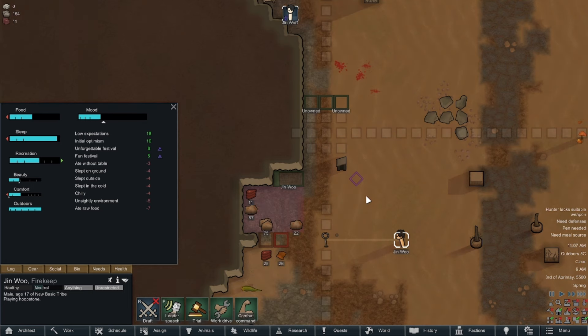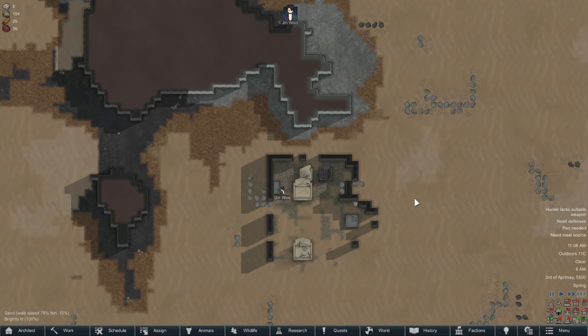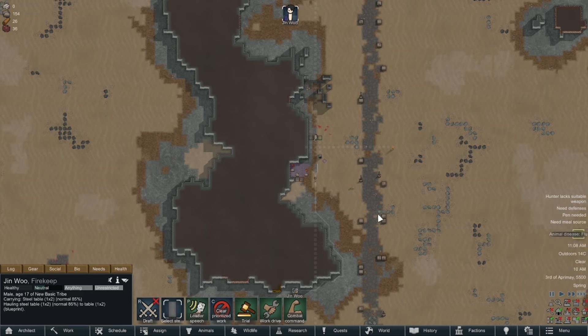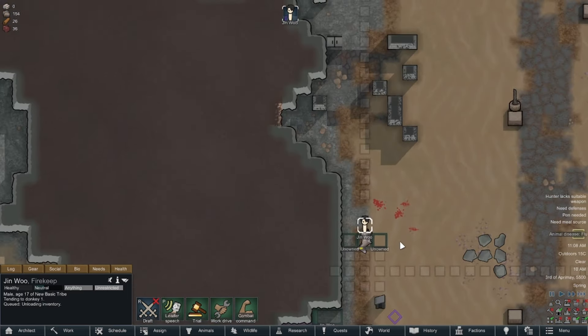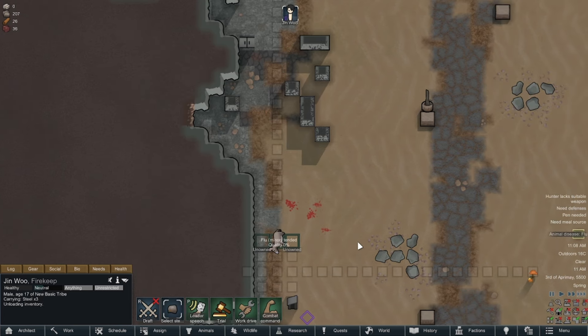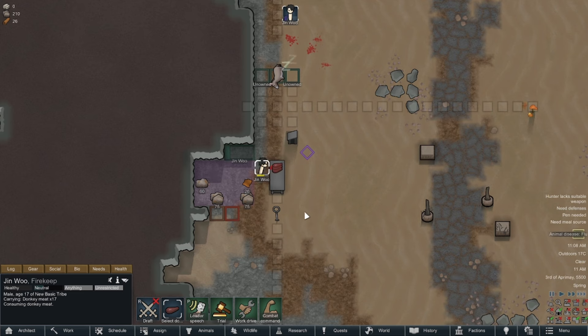The next morning I let Jin Woo play some horseshoes, then send him over to steal a free 2x2 table for our new home. Before he can even put the table down, Randy decides our last donkey needs to get the flu — but at the end of the day it's just going to turn into free meat, so it getting sick won't really hinder our plans. At the last second I spot another iguana trying to eat our meat, so I command Jin Woo to pick it all up before that stealing rat can get to it.